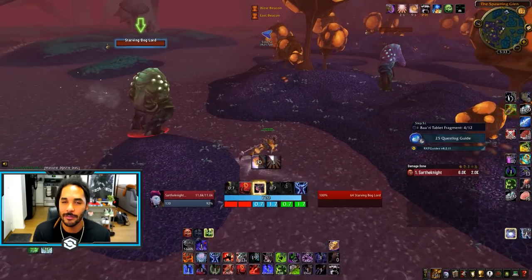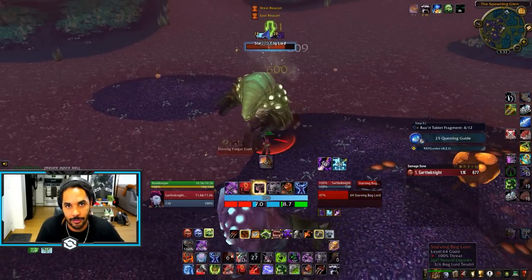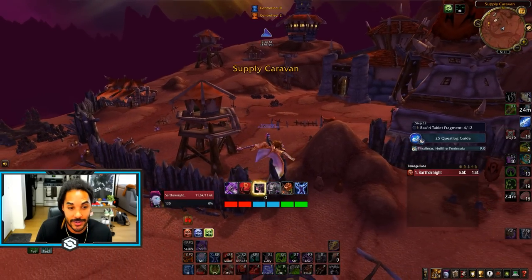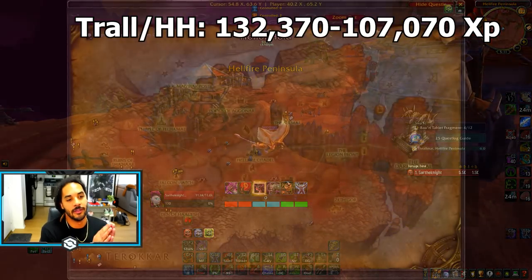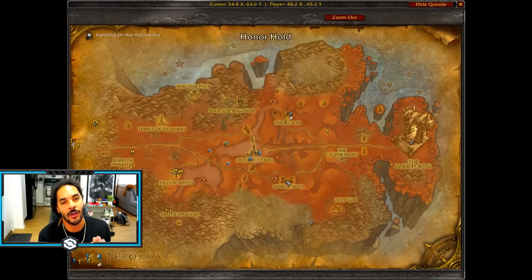One quick note about Sporeggar: you do need to farm your reputation up to neutral, but you actually want to avoid going friendly — just get to neutral and move on. My next suggestion if you haven't done them is Thrallmar and Honor Hold. These quest hubs can net crazy amounts of experience with their high-level quests as well as PvP quests. Knock out everything in these hubs and you'll get 130,000 XP from Honor Hold and about 107,000 XP from Thrallmar alone.